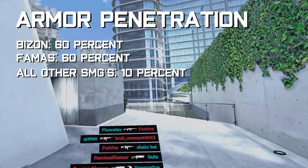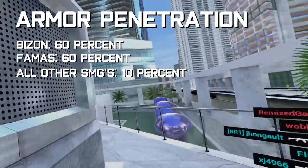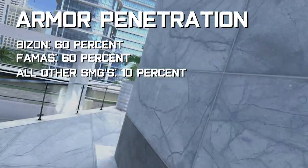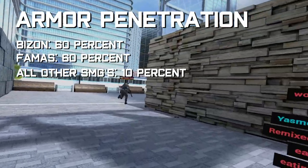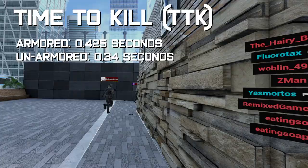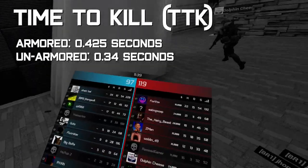In terms of applied damage, you can kill an armored enemy with 6 shots and an unarmored one with only 5. Like all weapons, the PP Bison is an insta-kill to an unhelmeted head, but a helmet shouldn't cause much trouble — it only takes 2 headshots to eliminate a helmeted individual. The Bison's armor penetration is 60%, which is quite unique, since all other SMGs except the FAMAS have armor penetration of only 10%. The FAMAS, like the Bison, also has armor pen of 60%. To kill an armored enemy takes 0.425 seconds, and an unarmored opponent only 0.34 seconds.